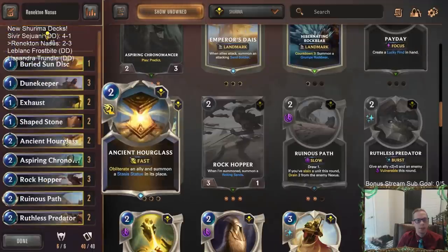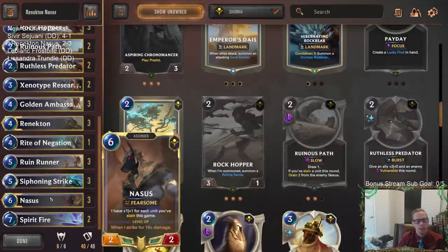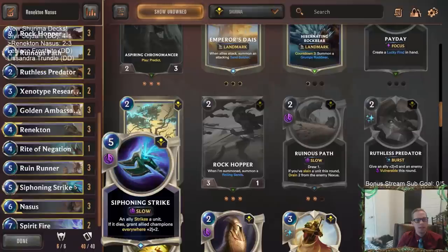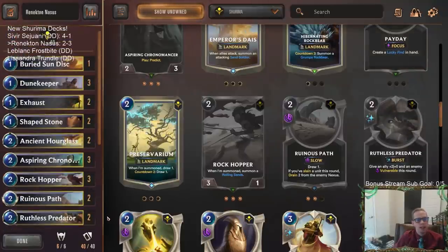We did get to finally advance the Sun Disc enough to restore the Sun Disc for the first time — that was awesome. We got to see the level 3 Gnosis animation. That was cool. I really like playing these kinds of decks — I like Golden Ambassador, Siphoning Strike, and Renekton. Renekton's really fun to play, Gnosis is fun to play, I like this deck. I know I went 2 and 3, but I could have maybe done a little better in some of those games. Maybe Ruinous Path would help us out. That 2-3 was real close to a 3-2 or 4-1 with just a couple different decisions or card draws.